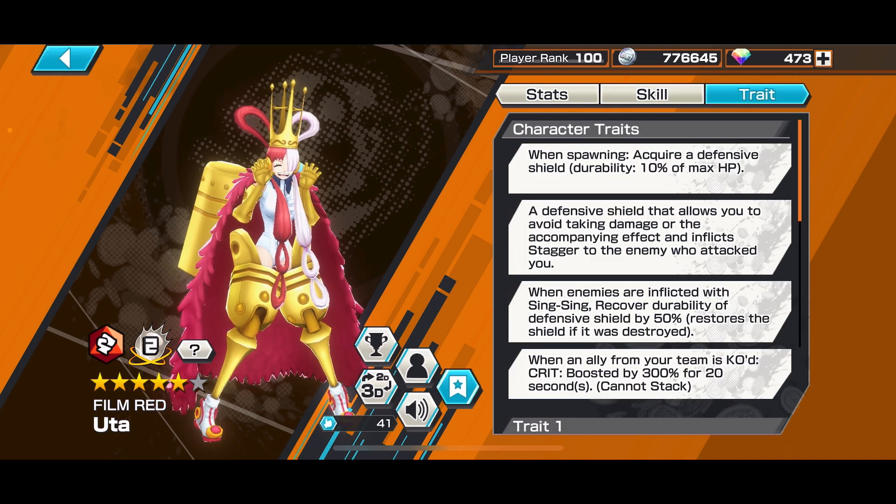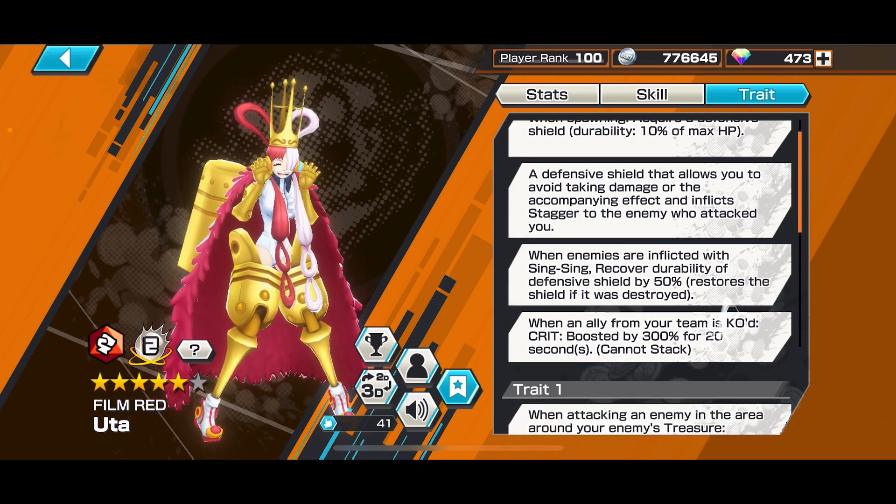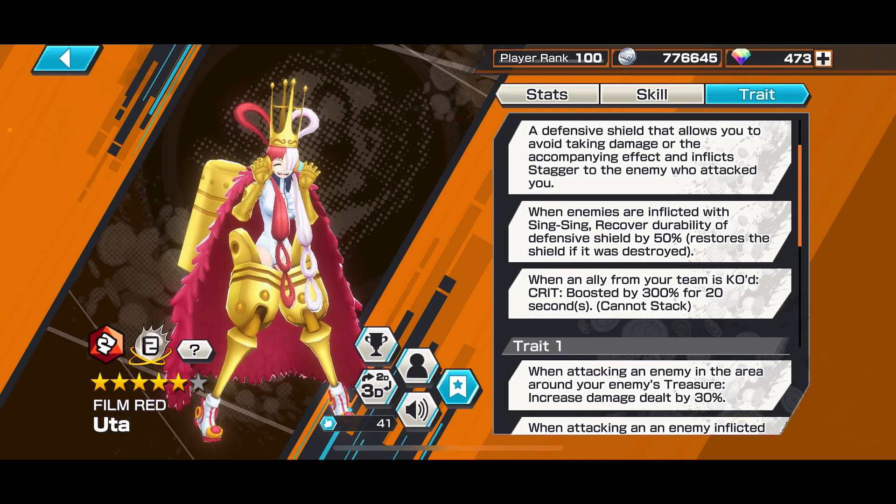For character traits: when spawning, she acquires a defense shield with durability of 10% of max HP — just like Sabo's Mask. It's a defensive shield that lets you avoid taking damage. But it's actually better than Sabo's Mask's shield — not only does it defend you from damage, it defends you from status infliction and staggers opponents who attack you. When enemies are inflicted with Sing Sing, you recover 50% of that shield.